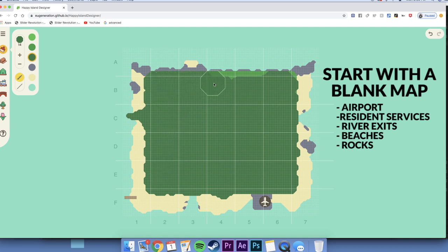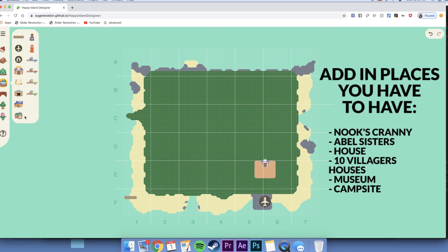As we go into this, don't think about terraforming, don't think about details. Right now we're just coming up with loose placements so we can put together a plan. Once you have your blank map, start with all the places you know you're going to have on your island: Nook's Cranny, the Able Sisters, the campsite, the museum, your house, and 10 villagers' homes. To start placing things, I really like to begin with where the shop and the Able Sisters is going to be.